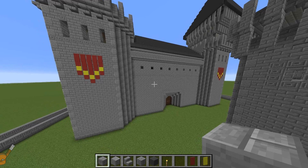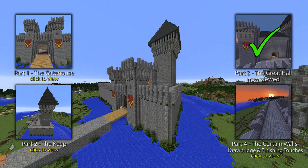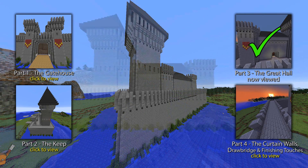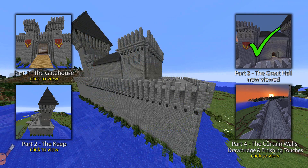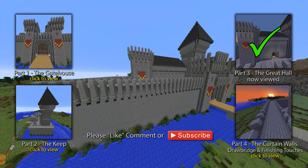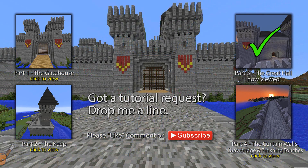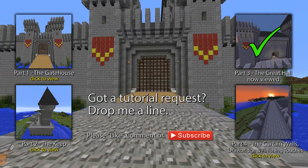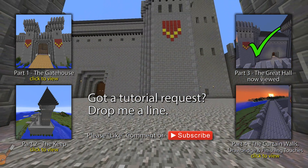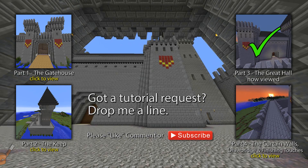And that pretty much finishes the Great Hall. The next video will show you how to finish the curtain walls and it's amazing how that really pulls the castle together. I'll also cover the drawbridge and a few more finishing touches that will hopefully bring your castle to life, so do watch that video. I really hope you enjoyed this tutorial — please do like it if you did, and if you didn't, let me know why so I can improve my future videos. Please subscribe to my channel, post me your comments and send in any requests for Minecraft tutorials. I've got plans for dozens more in my head, but I'll always try and help out my subscribers. So look out for part 4 of this castle tutorial. Thanks for watching!